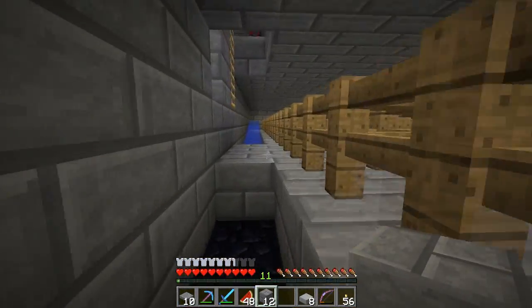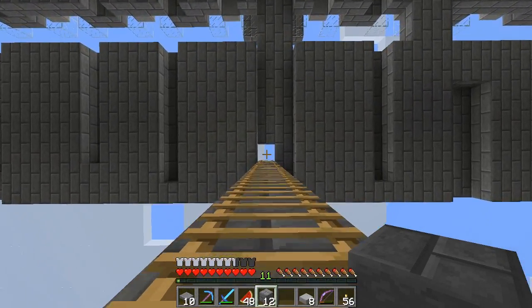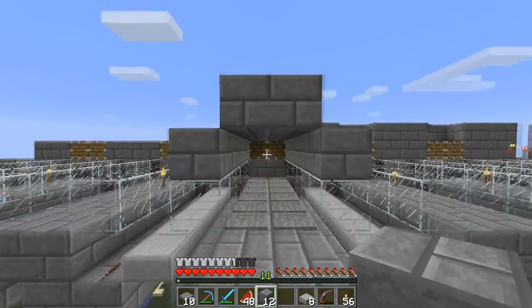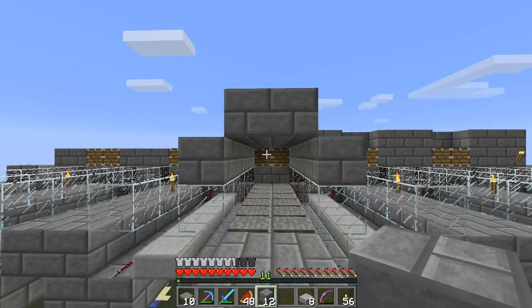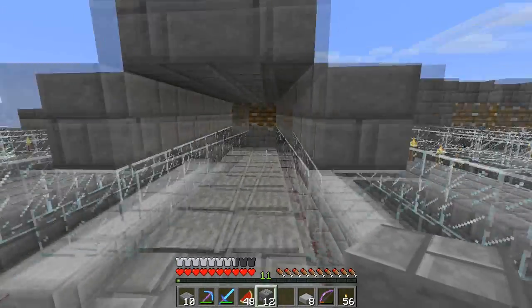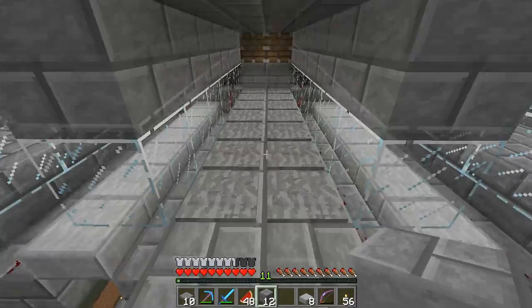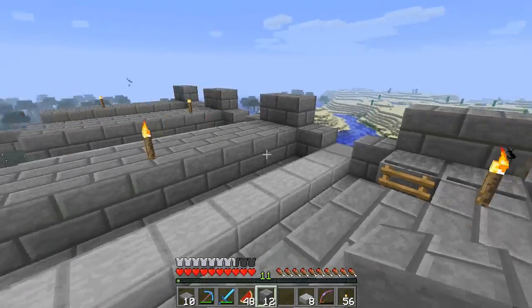Now I'll show you this and then we'll end the episode here. The spawning cells - how they work is mobs are going to spawn on these pressure plates. The pressure plates will activate these pistons - or deactivate them, I should say - because it's inverted. And once it deactivates the pistons, water will fall and flow the mobs to the center here. This is our little demonstration area. It's going to push them off and kill them. Then the water disappears and more mobs can spawn.